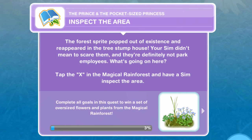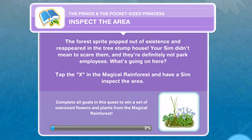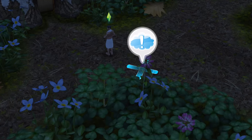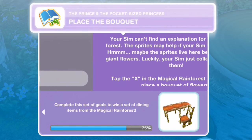Inspect the area. The forest sprite popped out of existence and reappeared in the tree stump house. Your Sim didn't mean to scare them, and they're definitely not park employees — what's going on here? Tap the X in the magical rainforest and have a Sim inspect the area. We have an exclamation mark where we need to go. Click on that and inspect for three minutes, five seconds. There we go, we've finished inspecting the area.